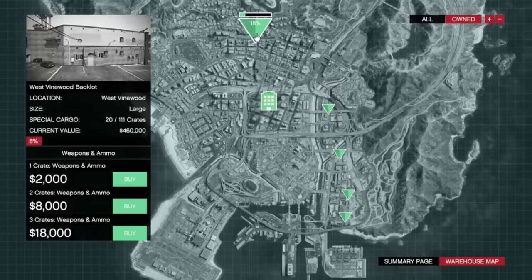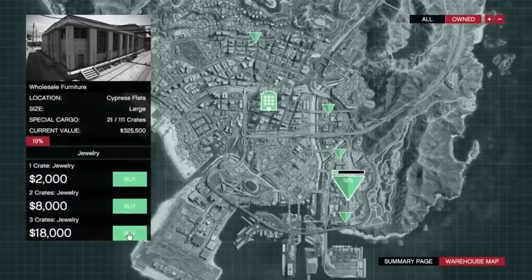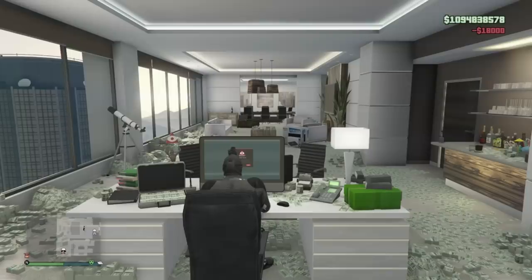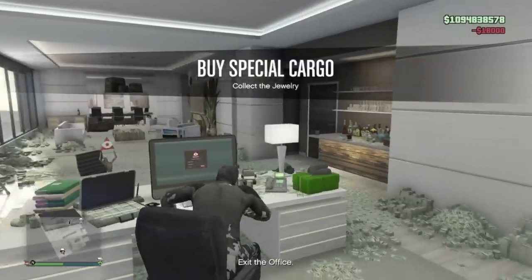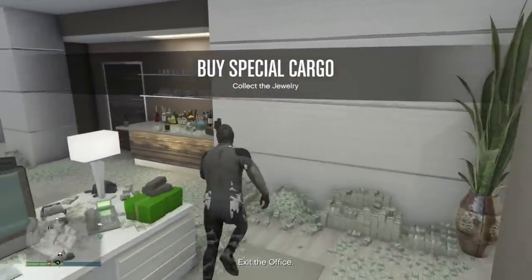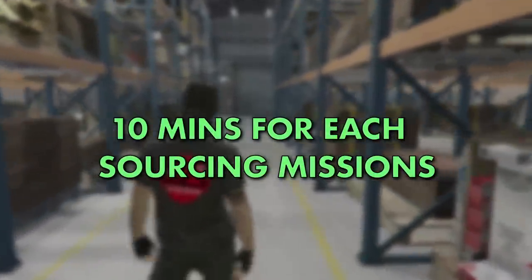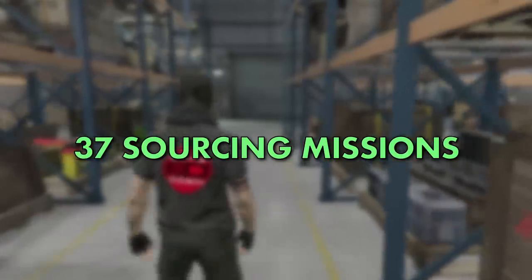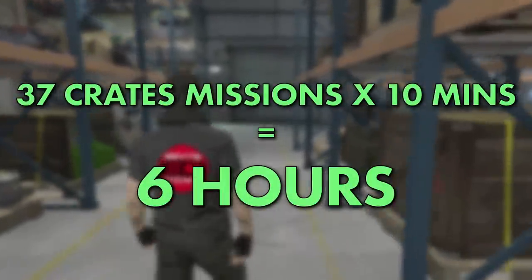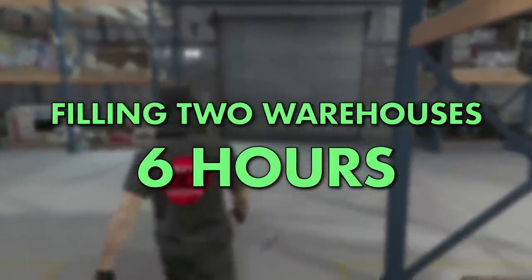However, if you own 2 warehouses, you can bypass the cooldown by sourcing crates for your second warehouse in that time, then keep switching back and forth between the two. Alternatively, have a friend and take turns sourcing crates and helping each other out. If a sourcing mission for one warehouse takes 10 minutes in total and you have 37 missions to complete, it would take a total of 6 hours of non-stop grinding before you're done — but it would take the same amount of time to fill up 2 warehouses.